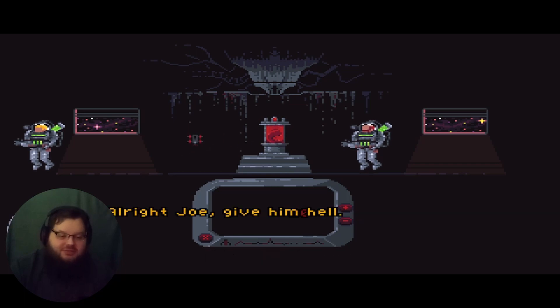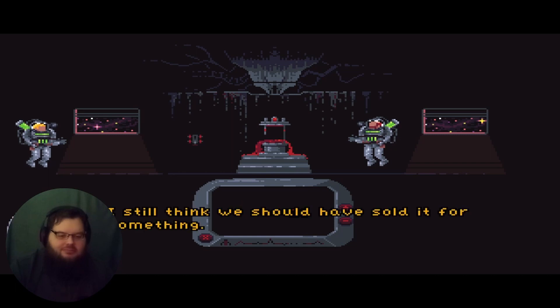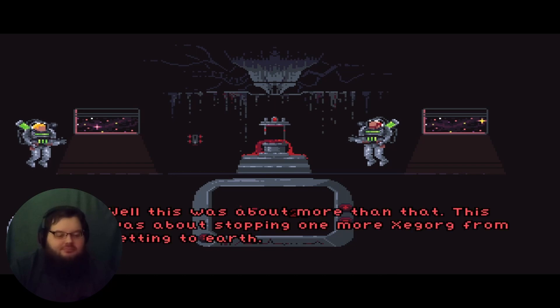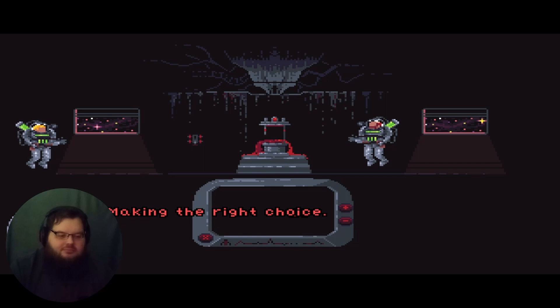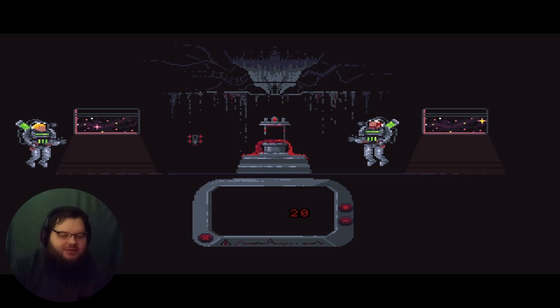All right, Joe — give him hell. Roger that. I still think we should have sold it for something. Is that all you think about — money? Yes. This was about more than that. This was about stopping one more Z-Gorg from getting to Earth. Isn't there supposed to be a lot of them? Yeah, but I don't know. This is about delaying the inevitable for as long as we can — saving one more human from having to face one of those things. Making the right choice. Doing what's best for mankind. I still think we could have sold it. I expected him to die during that inspirational speech.